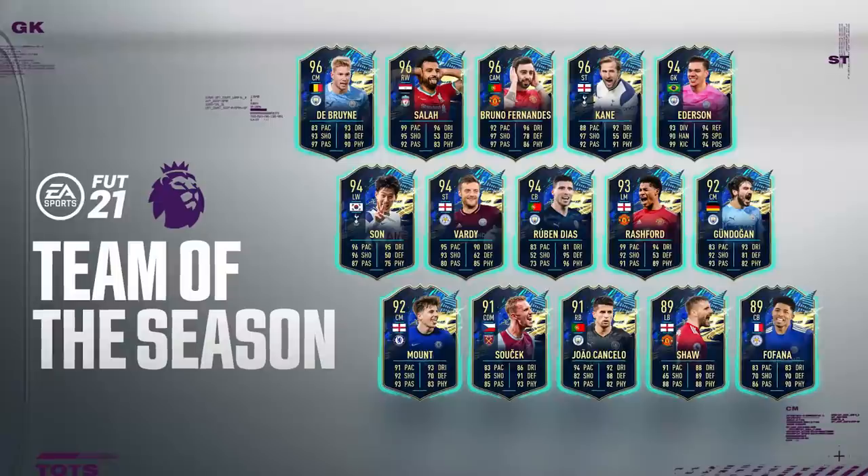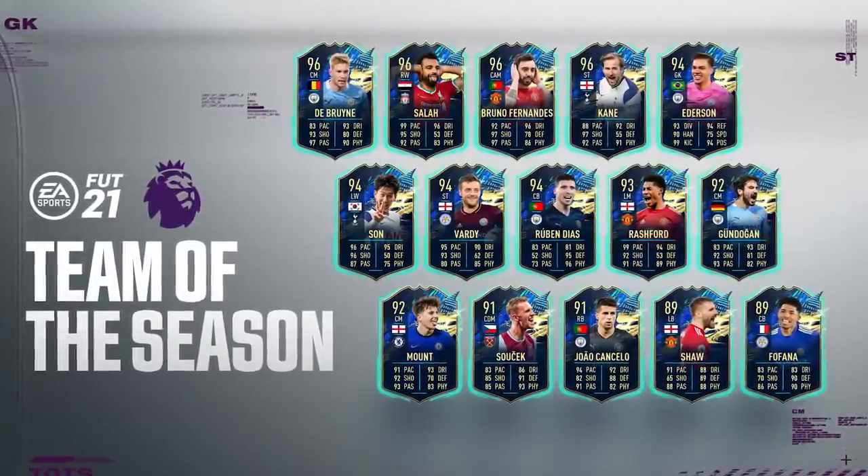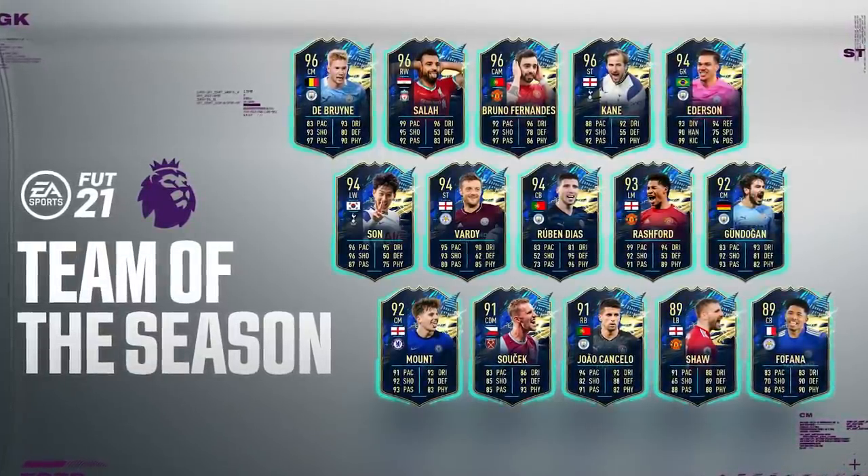Okay boys, so today we are back with a brand new video. As you can tell by the title, we are opening a load of packs for the Premier League Team of the Season. If you haven't seen the team, this is it on your screen now. We've got the likes of De Bruyne, Salah, Bruno Fernandes, Kane, Ederson, Son, Vardy, Ruben Dias, Rashford, Gundogan, Mount, Suchek, Joel Cancelo, Shaw, and Fofana.